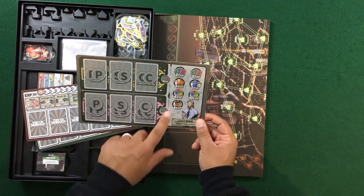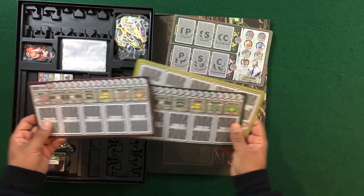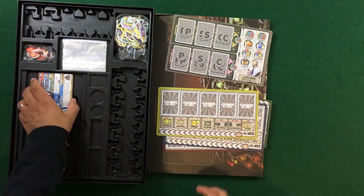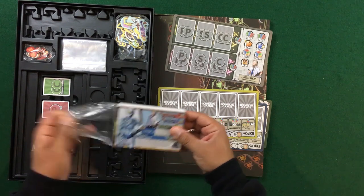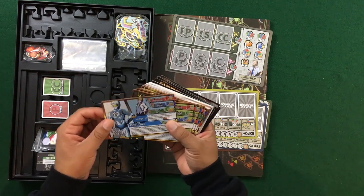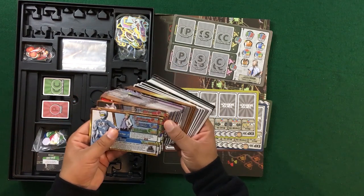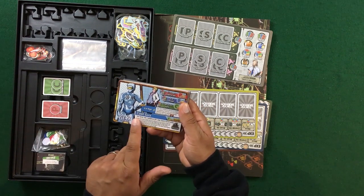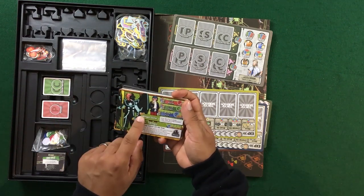Here we've got what looks to be our secret organization cards, and we can get power, speed, and concentration power-ups — two levels of those. We've got the hero boards, which are player boards with different characters and different colors. Here's a nice stack of hero cards — good quality components with a nice finish. You may want to sleeve them but I don't think you necessarily have to, as there doesn't seem to be a lot of shuffling with these.